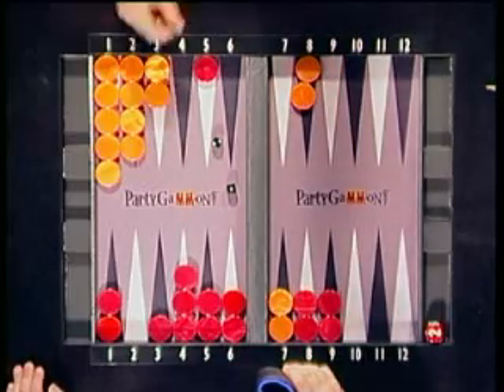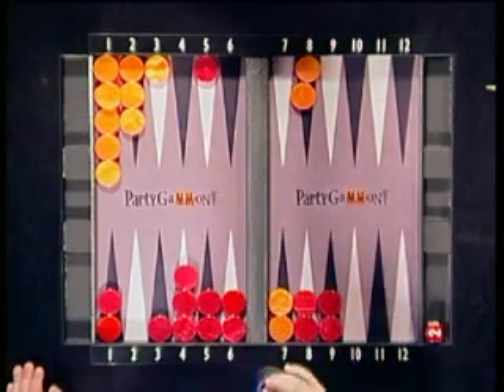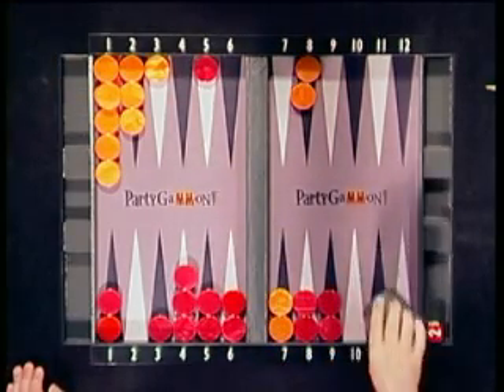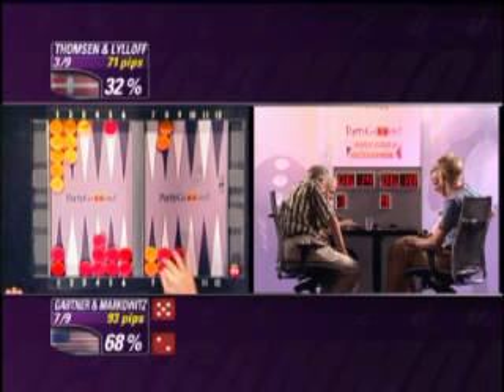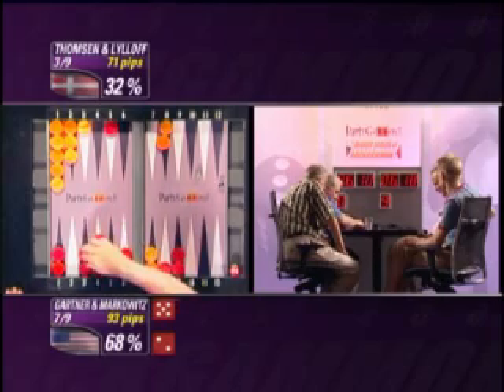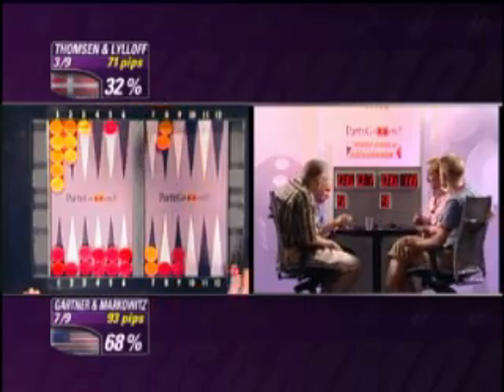2-1. Either he busts the board or he has to hit. They're up in the race. Red with a 5-2 — he'll leave that checker at the back and strengthen his home board, turning it into a 5-point board. Not sure about the slot.